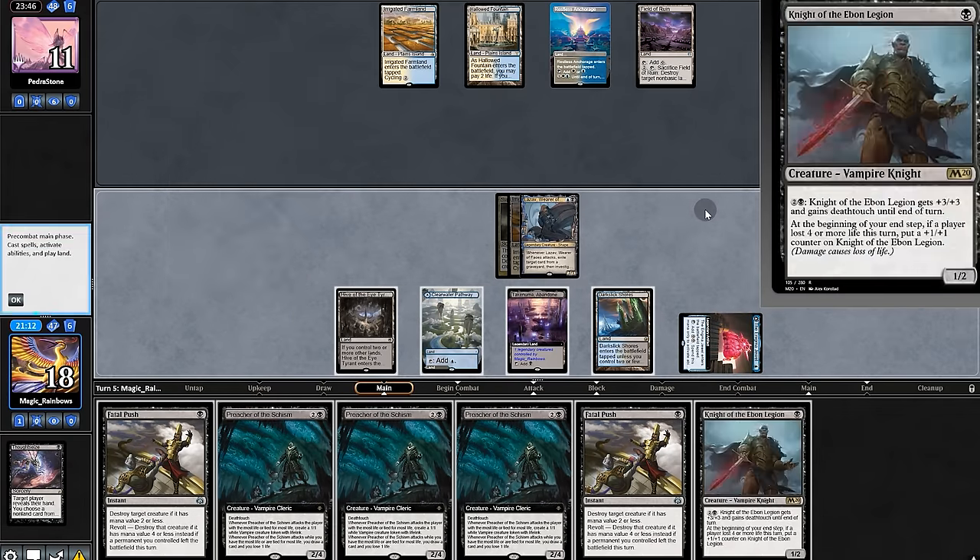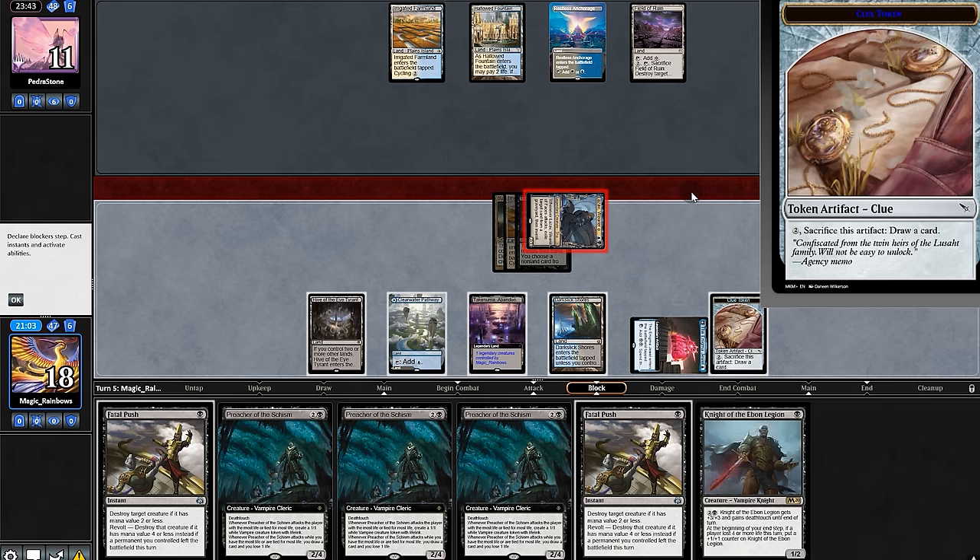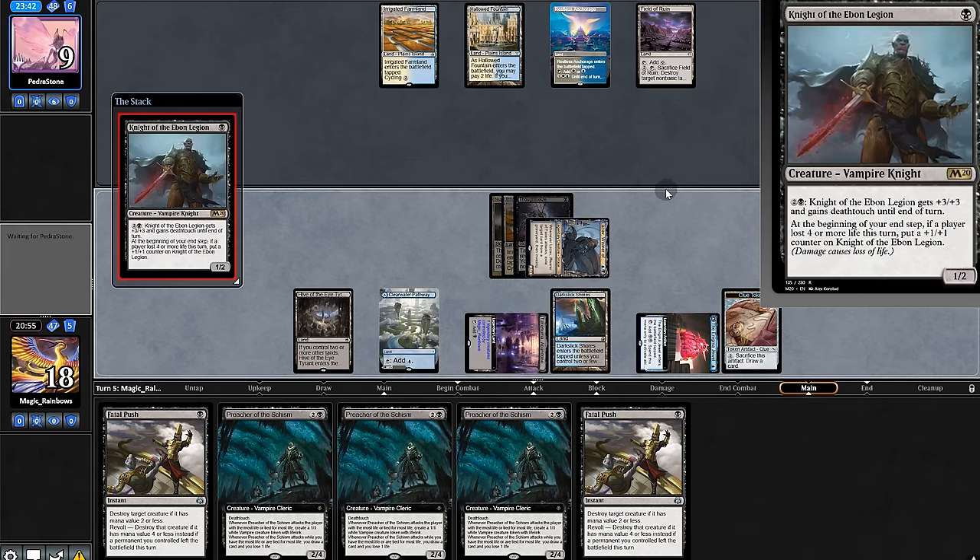We launch for Hive. We'll first draw. Playing Knight — okay. We'll swing and make another clue. We'll want to exile. Play Knight, but there goes our Mutavault.